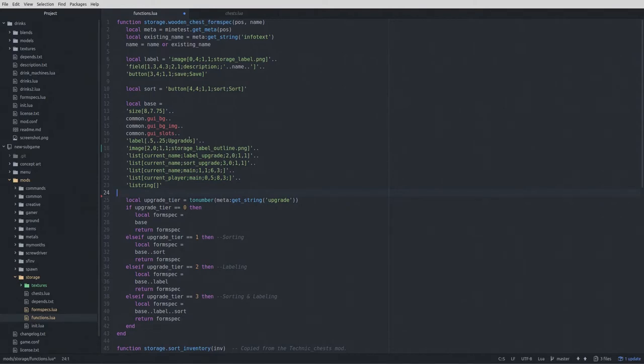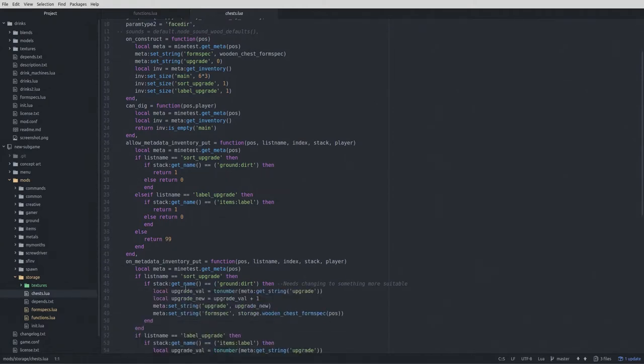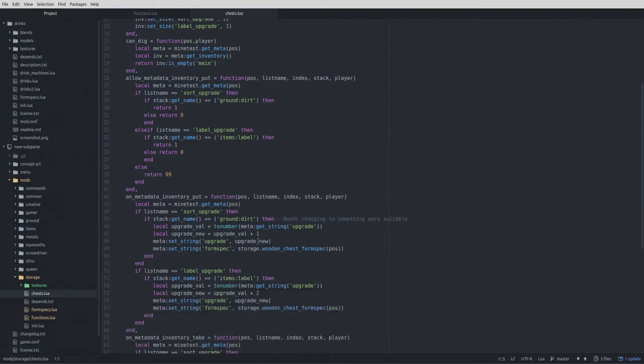I'm going to save that because I'm checking meta twice unnecessarily — I already called it right up here, so I can remove that second call. Now let's look at the new changes. I added on_metadata_inventory_put, checking our sort and label upgrade slots. If it's ground dirt or items_label, we return one to keep one item in the slot; otherwise we keep nothing. For every other slot we return 99, so if you somehow had a stack of more than 99 items, it would put one item back into your inventory.